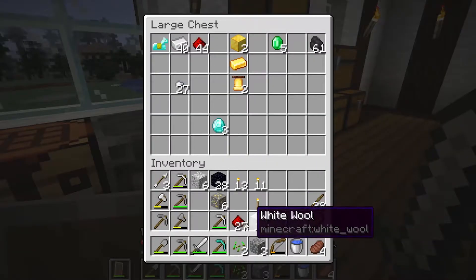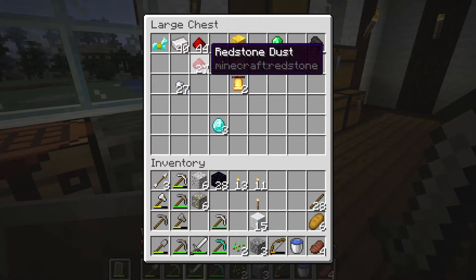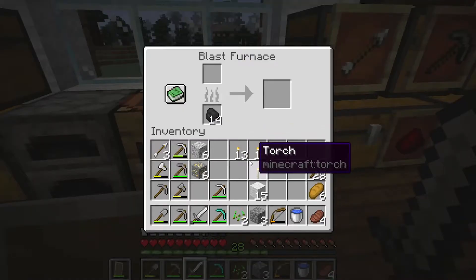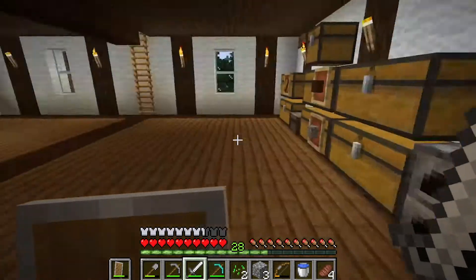I'm just going to pop all this into the chest for now — I'll leave that out, pop the redstone in and the obsidian in for now. Let's put the gold in here whilst we're going off and doing other things.